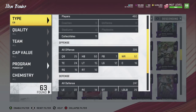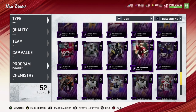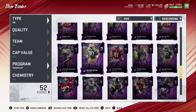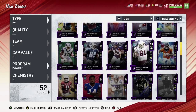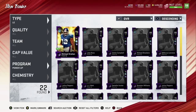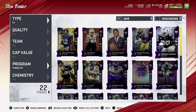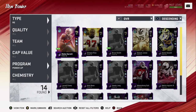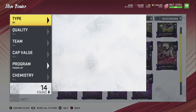You also have Alshon Jeffery — I don't think I have a power-up pass for him, but he gets to 98 overall. His main thing is a good run block rating, so he's great if you're rocking a Bears or Eagles theme team. You also have Michael Bennett, who's played for quite a few teams and also gets up to 98 overall.